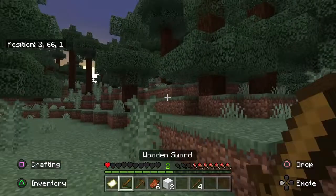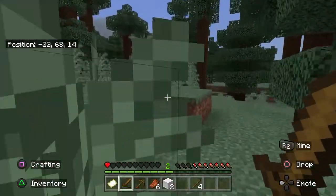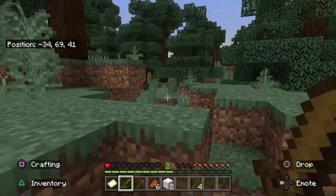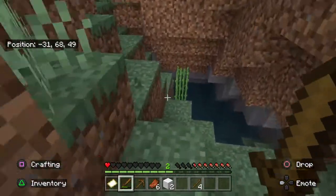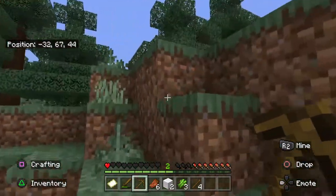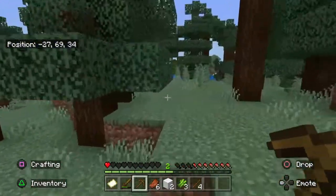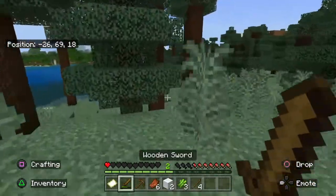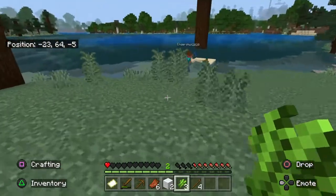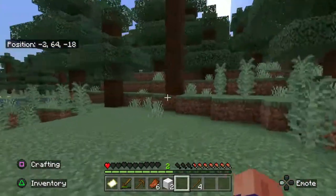Hopefully sheep start spawning so I can kill them and we can sleep. Morning mobs are starting to spawn in, which is good. How do you tame dogs? With bones — you have to tame them with bones, and we haven't seen any skeletons yet. Oh, there's a little underground area with sugar cane — I'm gonna grab that. And if you see any sheep, kill them.